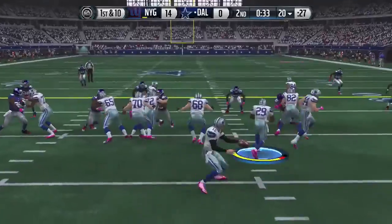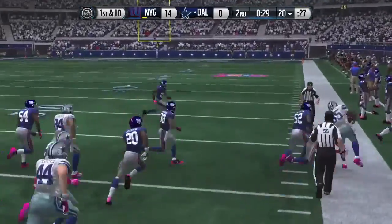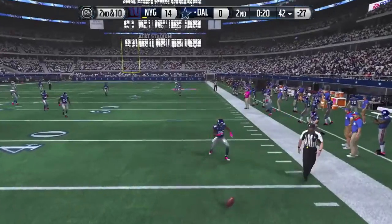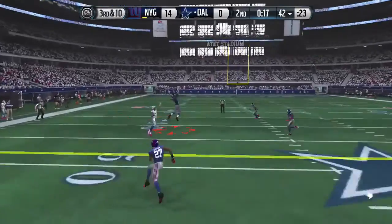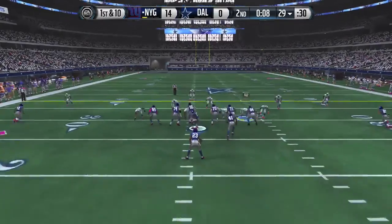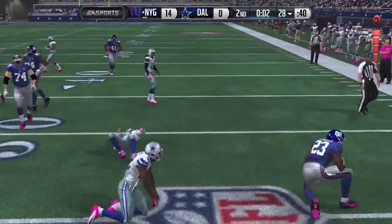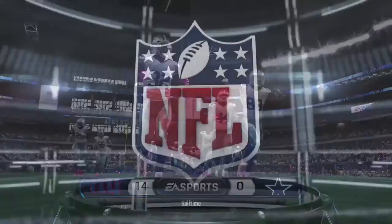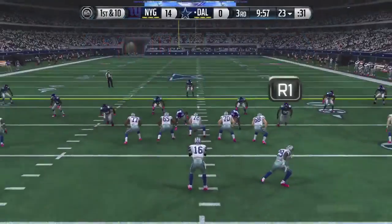This is starting to become a turnover fest. Carr — is he going to throw another pick? No, safe pass right there. He turns upfield and gets some good yardage. 22 seconds left though. That was dangerous — that could have been a pick six. And that one's knocked down by the Giants defense. The Giants are just killing the first half clock with a 14-0 lead on the road here at AT&T Stadium.